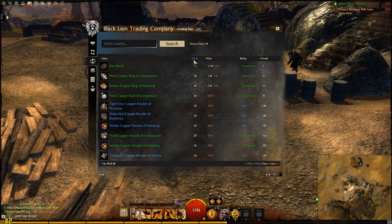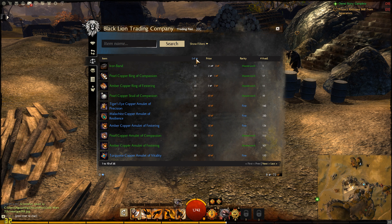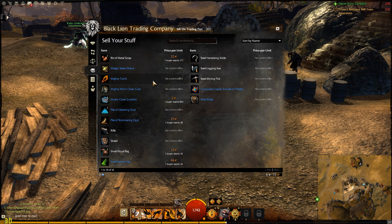So for example, one item like 'resilience' might have 330 of that specific item available. All the stats are the same as well — that's how the item system works in this game.